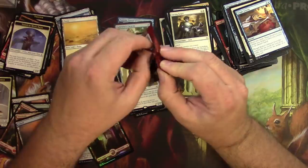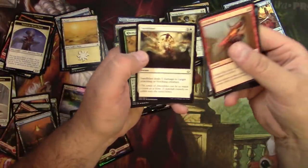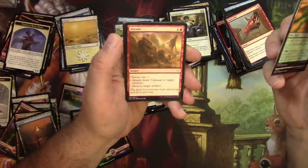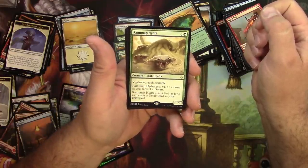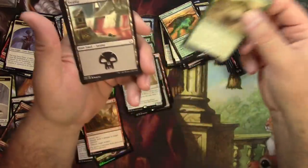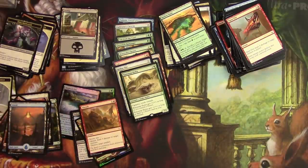Last pack — Hour of Devastation. Open Fire, Stalwart, a hippo, Traveler of the Desert, Life Goes on, Hashep Oasis, Torment of Scarabs, Braid — that's a keeper. And a Ramunap Hydra — a three-three for four with vigilance, reach, and trample. Gets plus one-one as long as you control a desert and plus one-one while there's a desert in your graveyard. Pretty solid. Also a Swamp, Dream Stealer — and no masterpieces for me today.